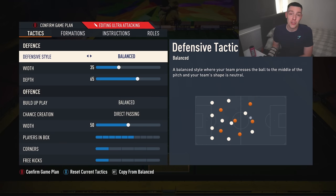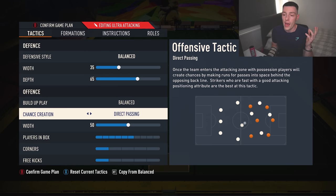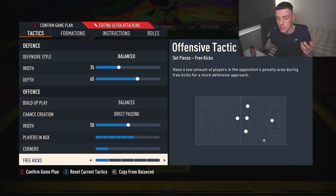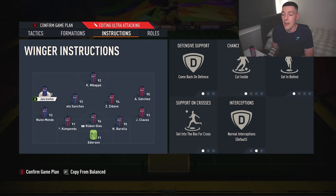This is an emergency formation — sometimes you've just got to play 5-4-1. If you want to survive and clutch out big wins and hit big ranks, sometimes you've just got to do it. Balanced, 35 on the defensive width, 65 on the defensive depth — play with the depth and find what you're most comfortable with. Balanced and direct passing. Width at 50, players in the box on 6 to get the left and right mids involved. 1-1 on corners and free kicks. Striker: stay central, get in behind — you need someone fast here. Two center mids: stay back while attacking, cover center. Left mid and right mid: come back on defense.